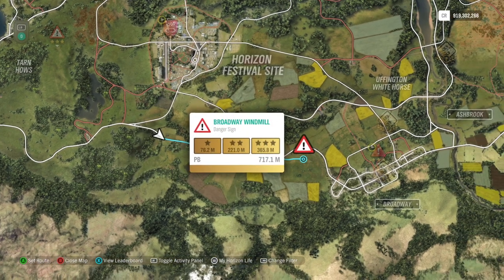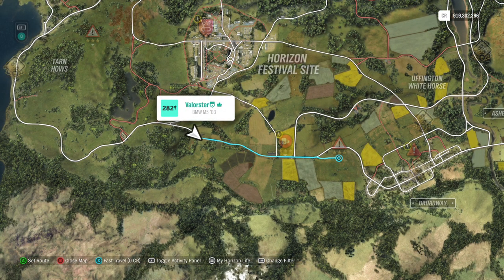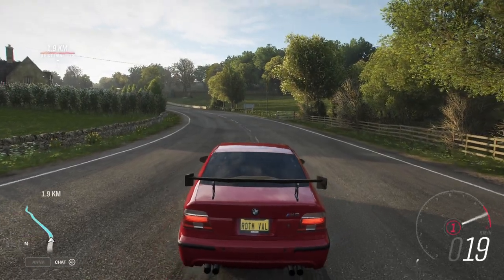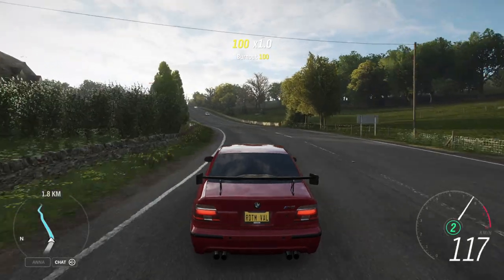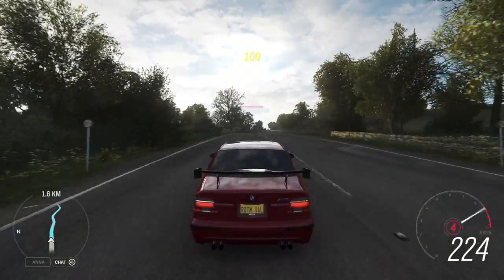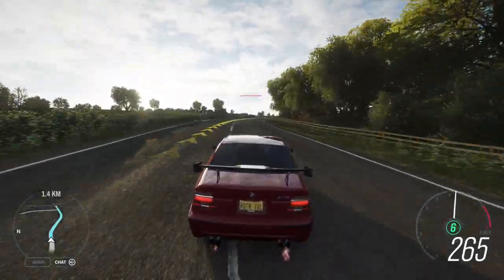Here is the Broadway Windmill. If you stand here on the map and you are lucky enough not to have traffic, you will already get one stunt and also the Forzathon. So let's hope there's not too much traffic.